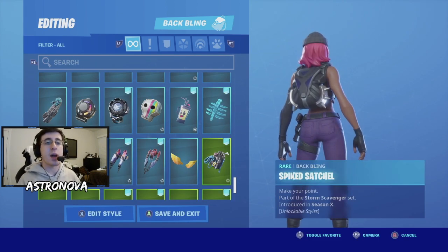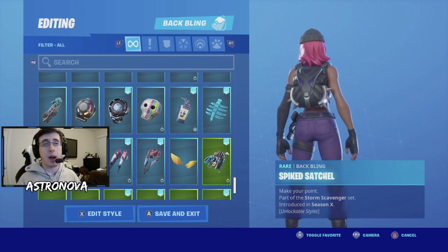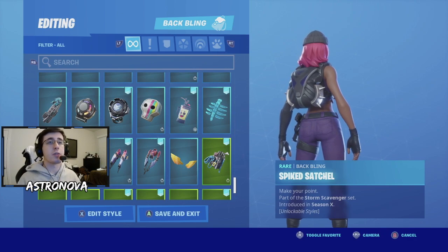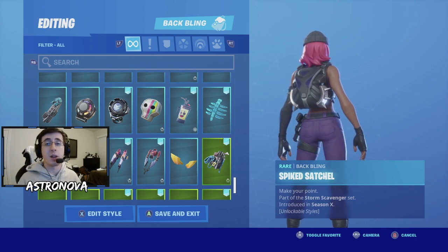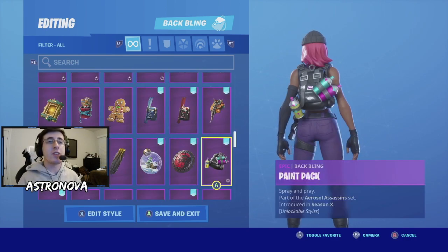For our second combo we have the back bling as Spike Satchel. This is a back bling that was introduced in the Season 10 battle pass and is part of the X-Lord skin. It does have other styles, but for this one we're going with the black and purple. The spikes on the side add some really nice detail which makes the combo stand out.